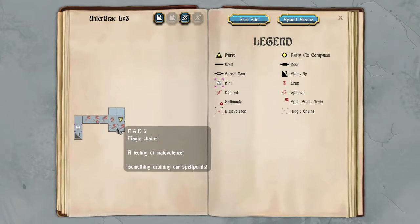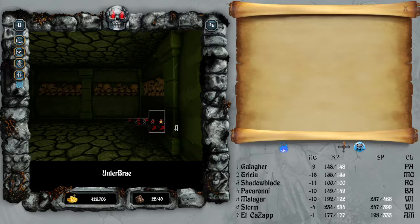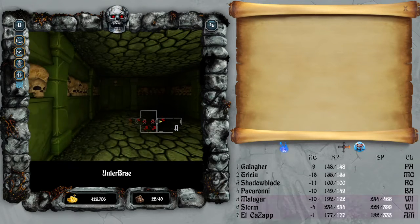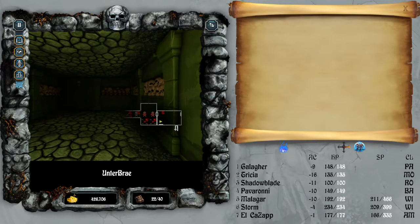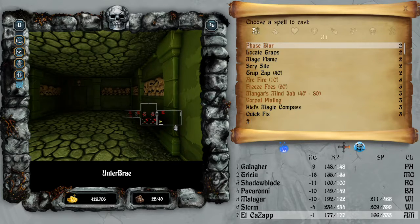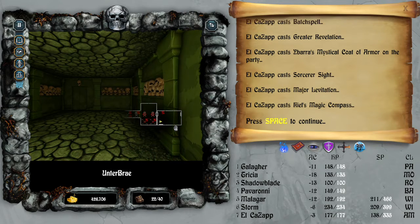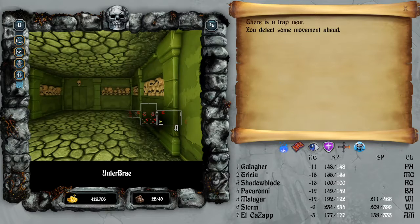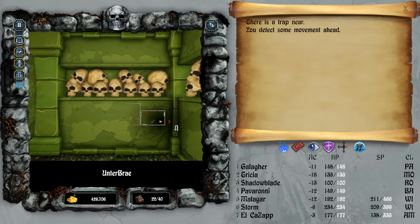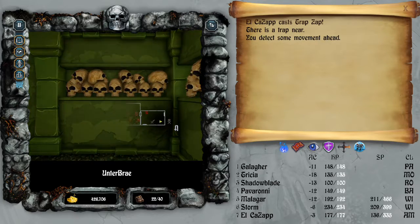Magic chain — a feeling of malevolence. Something is burning our spell points. These two are draining health instead. Whatever the case, it's still naughty. We are in need of getting out. Spell point drain — because that's fun. May as well spend the mana while we've got it. Spell points even.